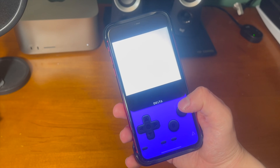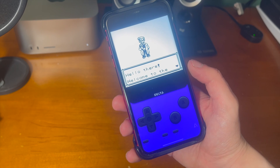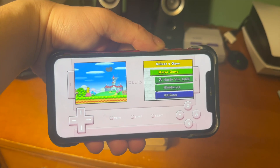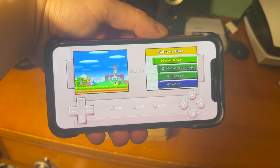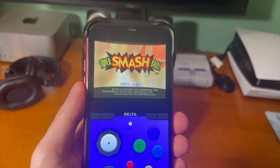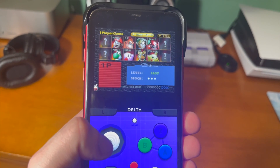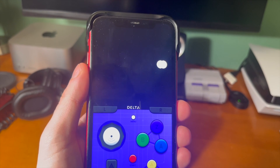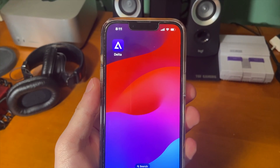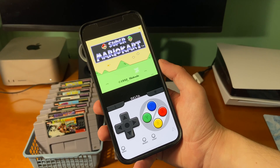Delta is a successor to a separate application called GBA4iOS. That emulator was limited to Game Boy and Game Boy Advance, and when Delta first launched it only supported certain consoles — but now it supports even the DS, which is honestly really cool. I still can't believe game emulators are allowed in the App Store finally, and there's going to be even more awesome stuff coming down the pipeline. Delta is a great application and I'm glad to see it finally getting the love it deserves. That's a quick look at how to set up Delta, how to install it, and how to play your favorite childhood games.